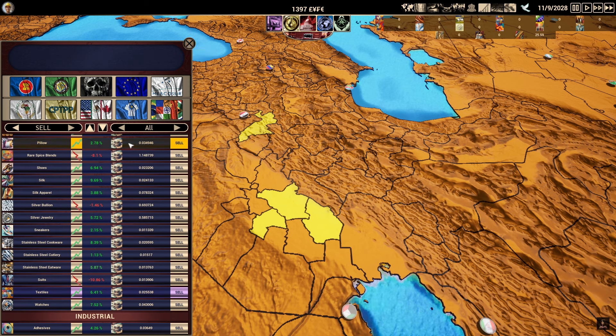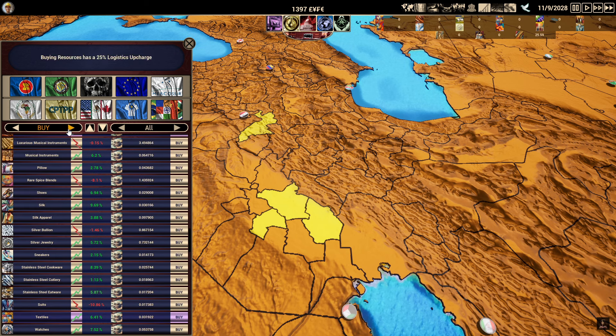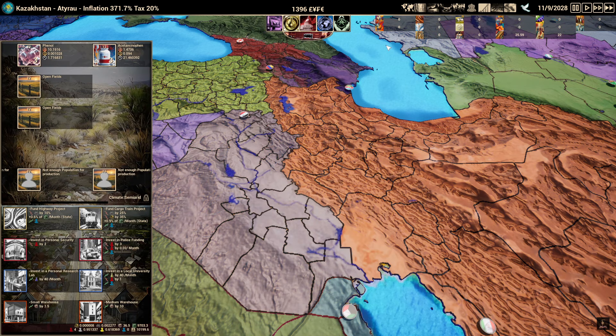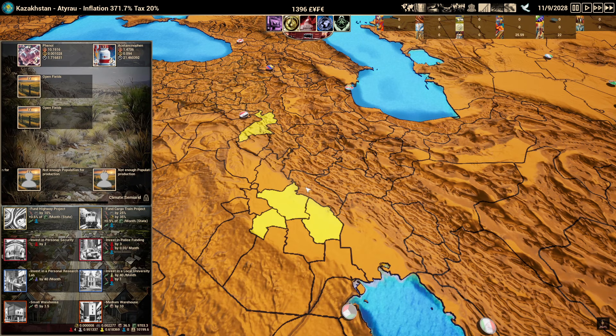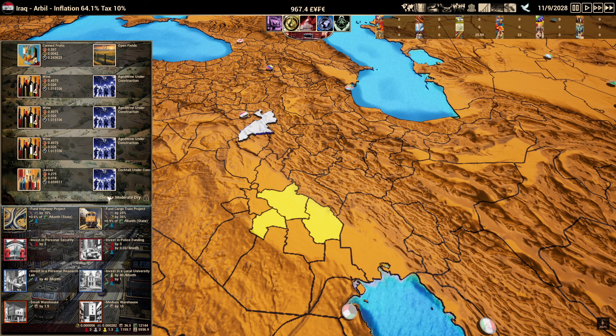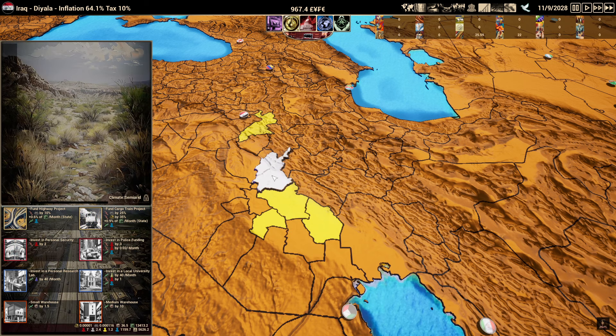After selling everything we have 13,000. We need to buy silk apparel — found at 0.4, a great price. We buy about 22 tons of silk apparel for our suits. Then we go back to the investment tab, level up what we have, and start buying some tier three items. Aged wine will sell for a lot — wine is a great one to have. We have 967 left, so let's expand our empire once more and look for a good spot.